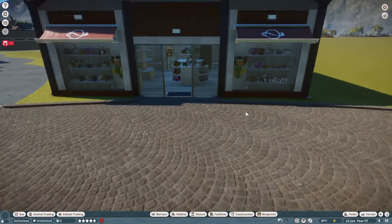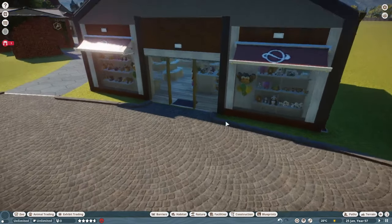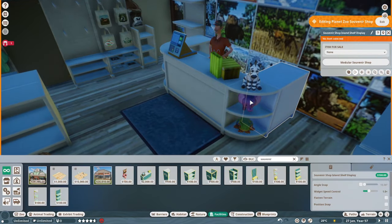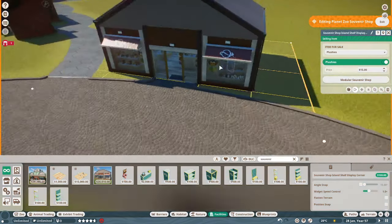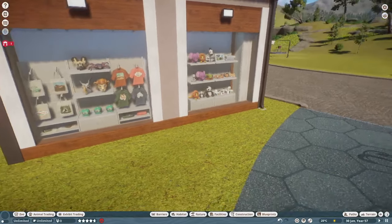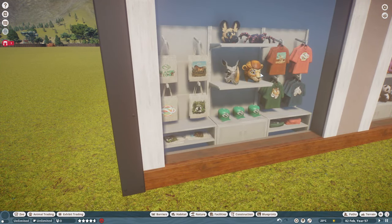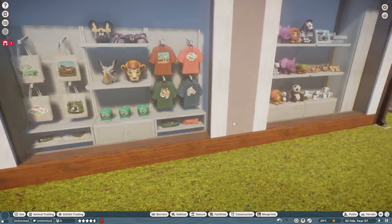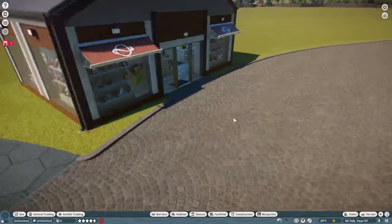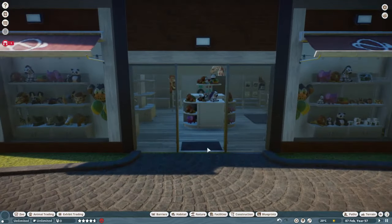One of the major update features is the new souvenir shops. These have a variety of different items — a counter, shelves with various different items. There's actually music playing in here, which is quite loud. We've got a lot of new souvenir items you can place around, including plushies. It's certainly a feature that was asked for for a while — proper gift shops — and now you can finally put one in your zoo. I'm not too psyched about it, but I'll certainly utilize this feature in future zoo builds.